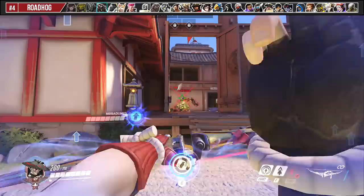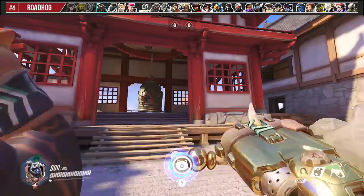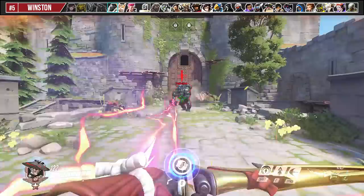For Roadhog, when he uses Take a Breather, I generally don't shoot it with my Storm Arrow unless he's discorded or if I'm being damage boosted by Mercy, because his 50% damage reduction and healing can pretty much cancel all of it out. Additionally, if he's going for a hook, I try to react by leaping in the direction of a wall or object so that his hook breaks if it lands on me.